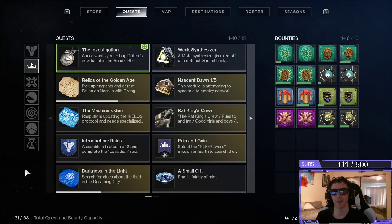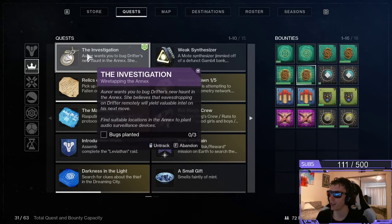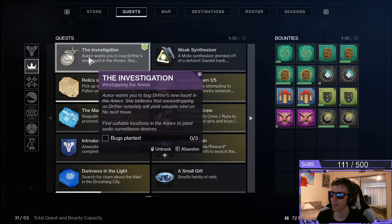Hello everybody, welcome back to Atlas, back in with another quick tutorial guide. Here is the quest, the investigation: Wiretapping the Annex.